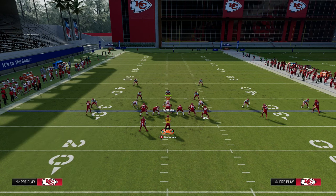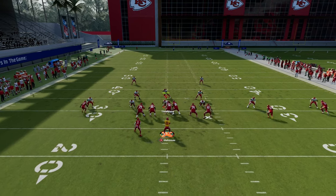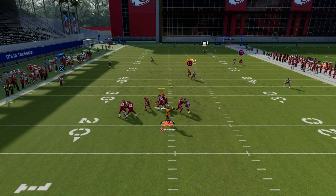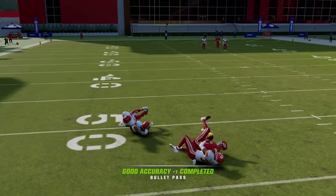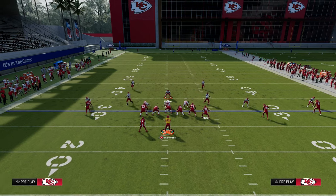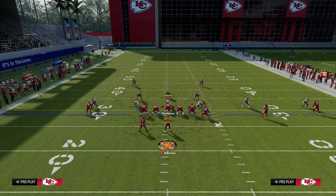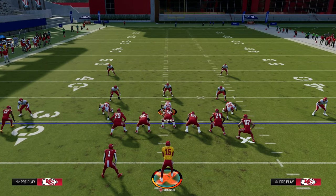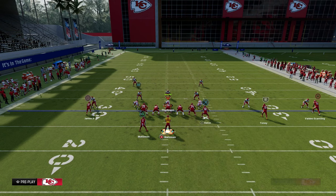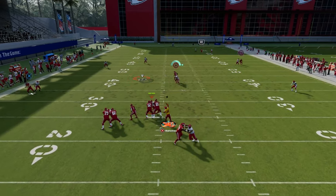But if he says he's going to user the route, then what you'll be able to do is see that this backside dig — shout out to EA for those great fixes — is going to be wide open in the middle of the field. Normally that dig won't stop running. It's just a thing right now we're going through with this game, where slants and dig routes for whatever reason just stop running. I think it's EA's attempt to code sitting in zone, but the problem is they're sitting in covered space.